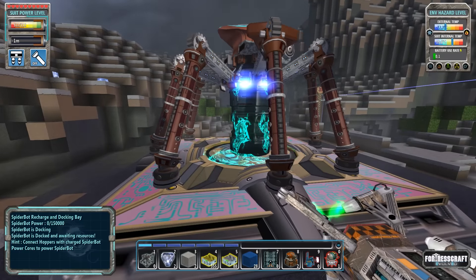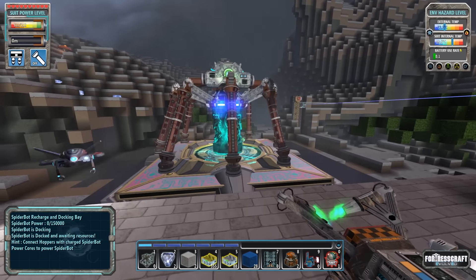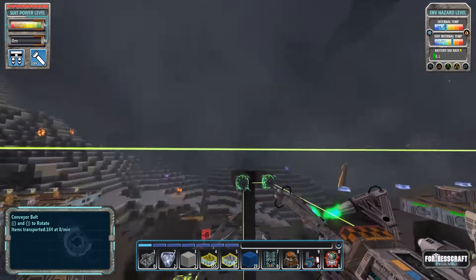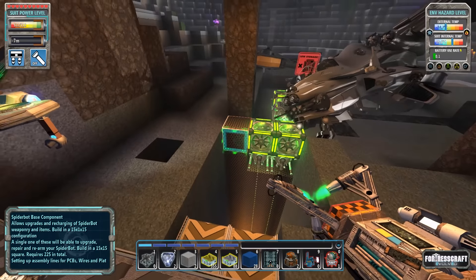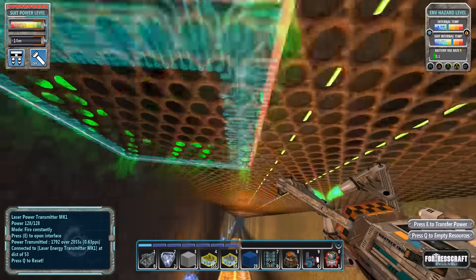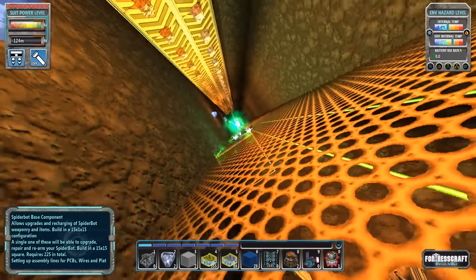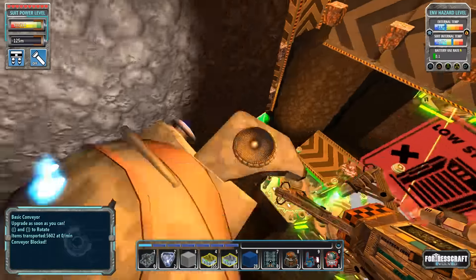Spider bot recharge and docking bay - I think we actually have to supply him with power. I've also added a space grill to the side here because the lasers pass through it and I kept falling on top of my laser processes. You can pass right through the turret this way and I'm safe all the way down as long as I'm using my grapple.